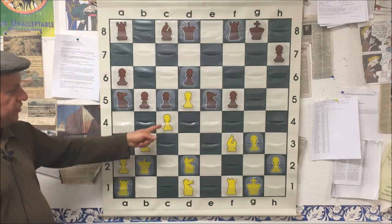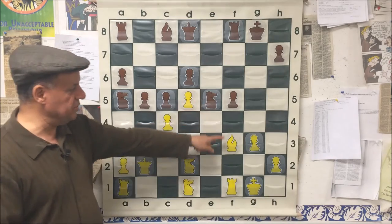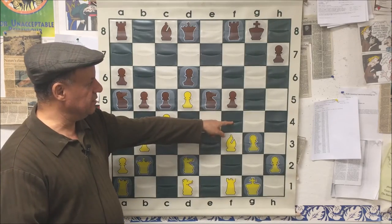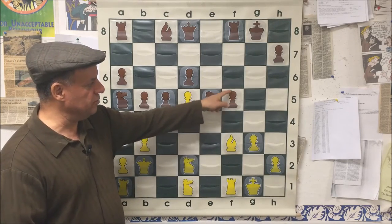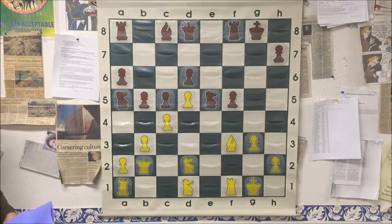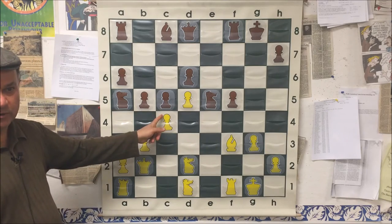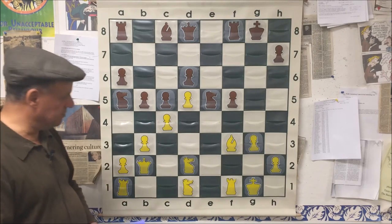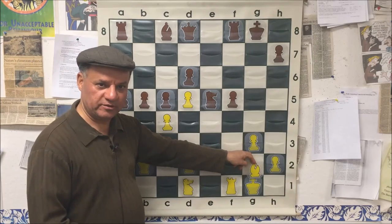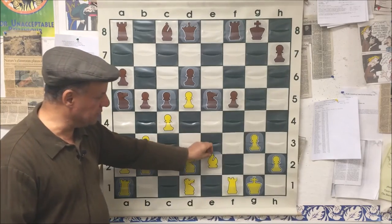The knight on e5 is attacking three times against two defenders — and black may even push e4 next. White doesn't want to give up the bishop or the pawn, so he played Bishop e2. Nine out of ten times in a situation like this, the bishop retreats back to g2 again, but here white has to keep an eye on the c4 pawn too, so the bishop came to e2.